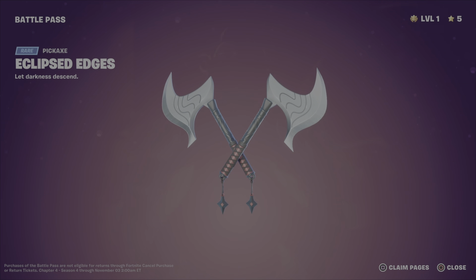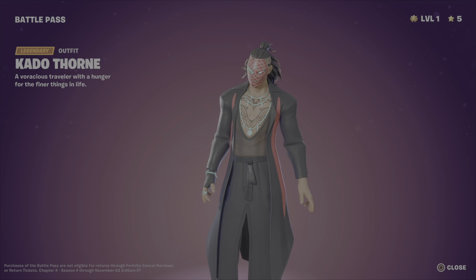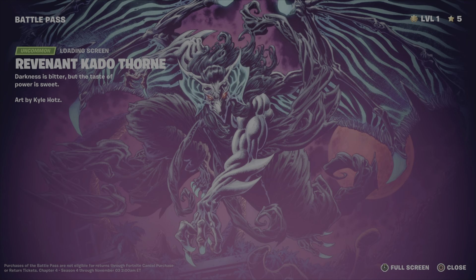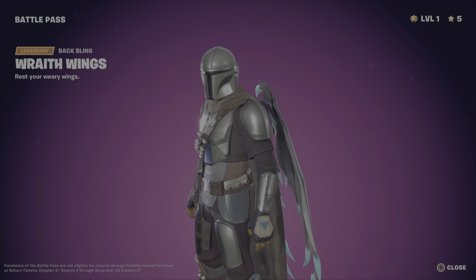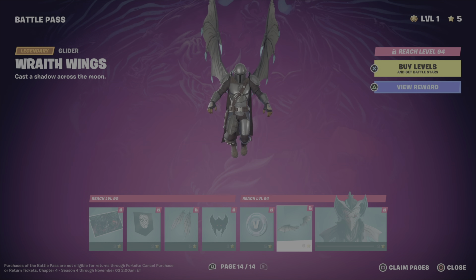Why does he have these as a pickaxe? I thought this was a sword — it was in the video. Whatever, maybe that's a new type of sword like we had two seasons ago. I don't like this form — his mask looks like his minions or henchmen's masks. I don't know if I like that form.